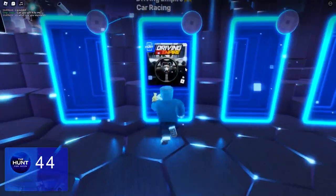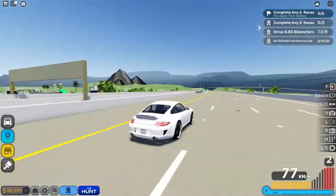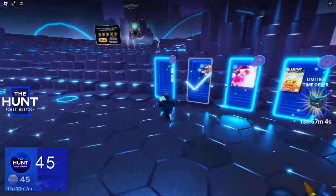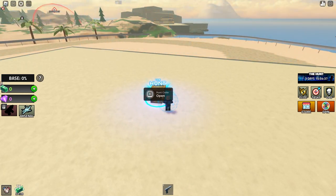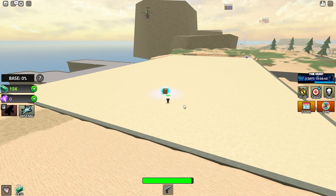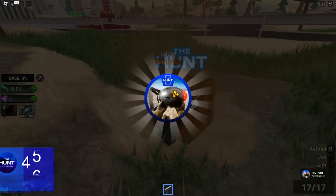On to Driving Empire - car racing. For this you need to drive around and collect 30 different eggs, which is not hard because there are more than 30 on the map. The quest also requires completing 6 races, so I did the same easy race on Solemn Road 6 times. After that we have Military Tycoon, and what you have to do is find 20 crates around the map. However they rarely spawn, and I lost my helicopter. So it took a while, and that's the badge.